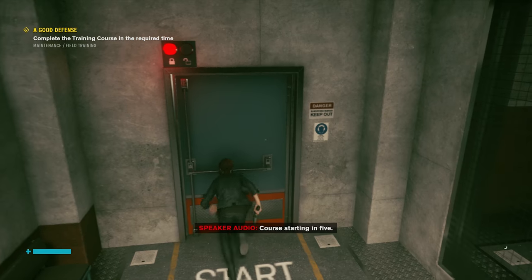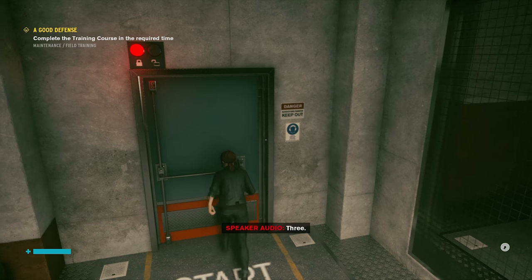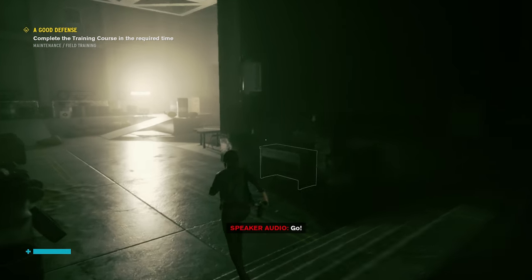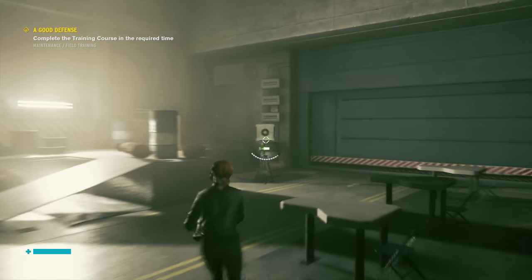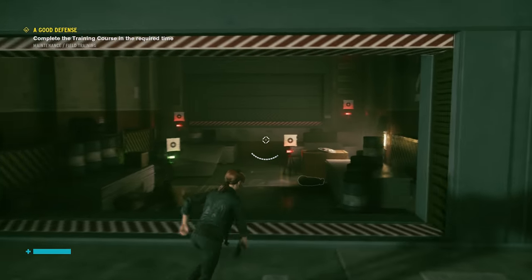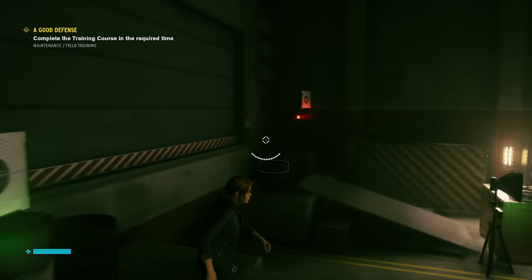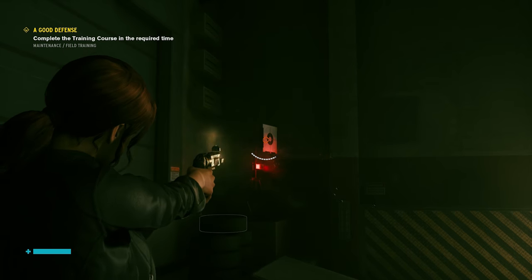We'll hit that button immediately and begin 'A Good Defense,' which is just a small obstacle course using a few of the powers we've picked up so far, along with the greatest power of all: Gun. Oh, did I miss one? Yeah, I super did miss one. That's really going to hurt my time, especially missing two shots.